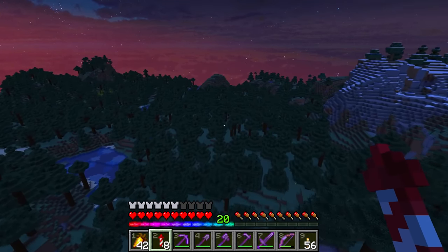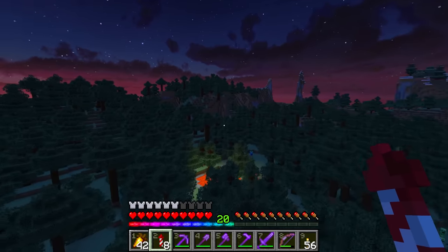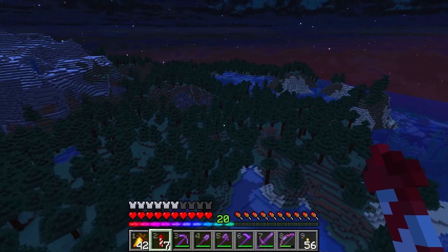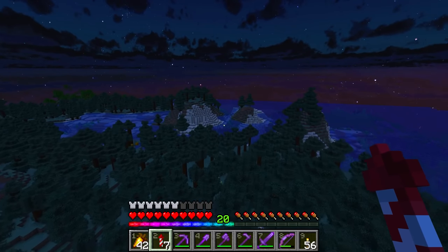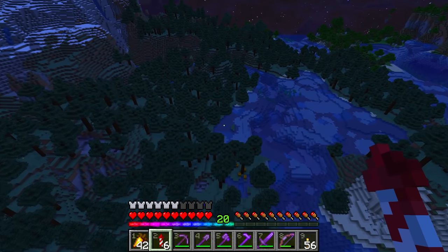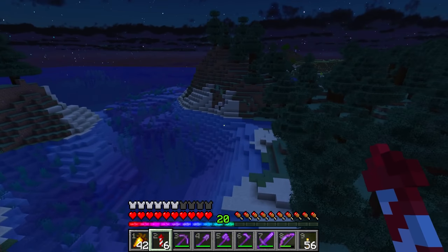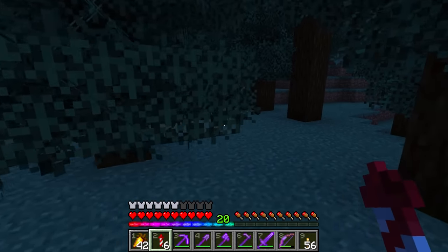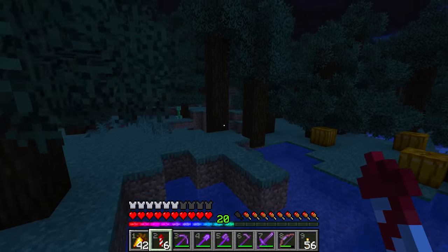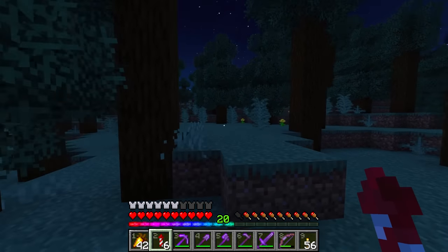Oh no, guys. I think I might know what's happened. Yeah, that's lava, isn't it? I think what I've accidentally done is when I upgraded to 1.17, I forgot to keep the stronghold in mind in terms of pruning the chunks. So yeah, that light that I used to use which signified where the stronghold was - is gone. This area's been regenerated. I wonder if that means that the horse is gone though. Maybe we'll get lucky. If not, then I guess we're going to have to get ourselves a new horsey and learn from our mistakes. Oh dear, I'm such a dum-dum, aren't I?